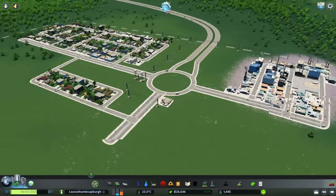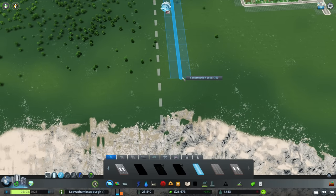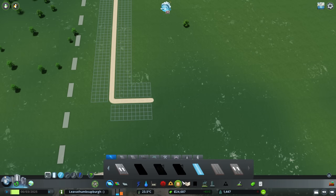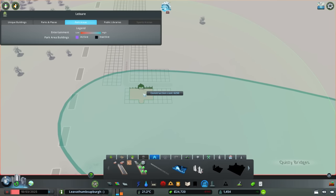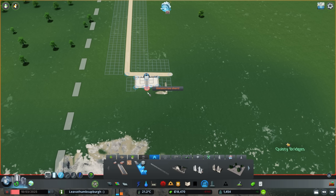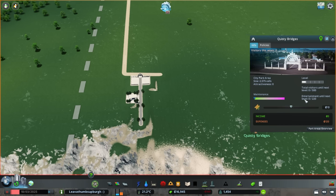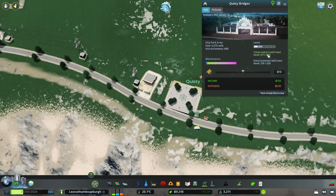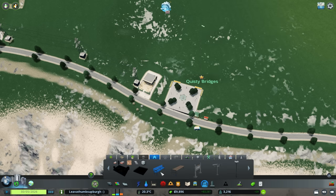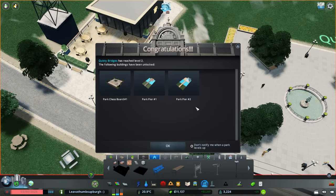So we've got a lot of work ahead of us and we unlocked the Park Life DLC a couple milestones ago, so let's put that to use. I have grand plans for this city — I'm just going to use the dirt road to save some cash and get into the Park Life menu. Quisty Bridges here is going to be our first park. Let's get some basic paths put in with the starter items down to get our entertainment value up in order to start leveling up. It needed just one more entertainment point, so I placed a small bench from the props menu — and ta-da, we've reached level two.